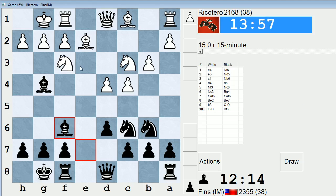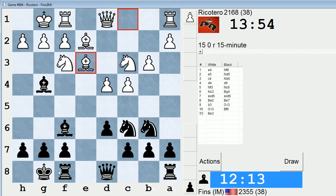So if Bishop e3, maybe I can even postpone d5 for one more move — like Rook e8. If Rook e8, h3. There's this idea: Rook e8, h3, Bishop h5 — white sometimes may be able to play g4, Bishop g6, g5, and try to make this bishop an awkward piece. So I'm a little bit leery of that. Let's actually play d5 right away — go ahead and make this advance in the center.